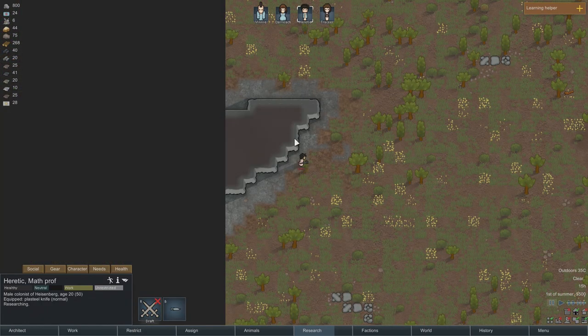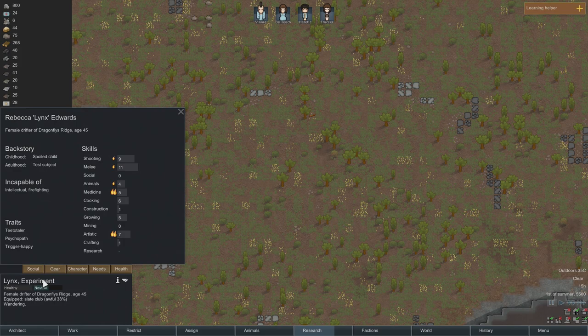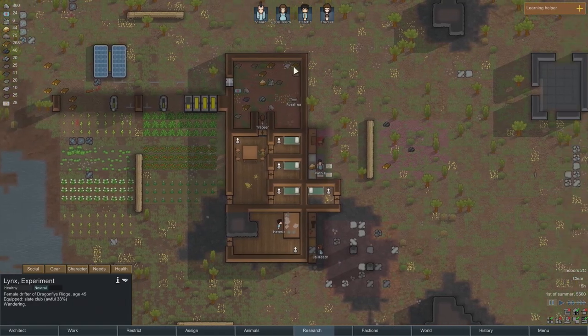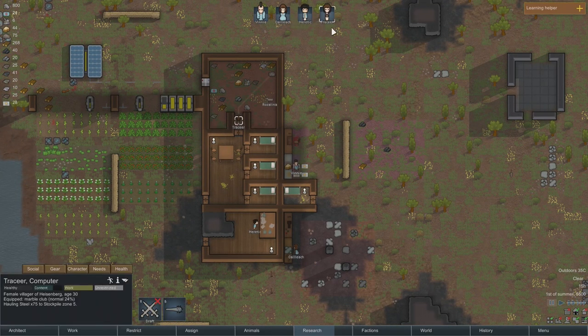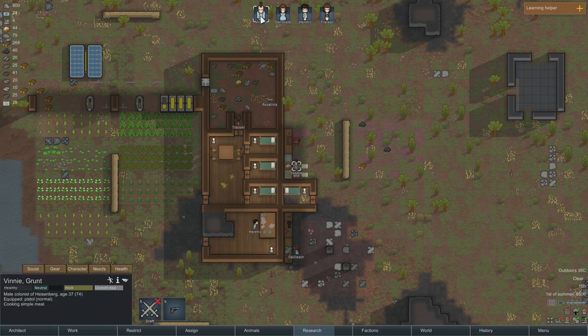Prepare a defense or attack preemptively. It's just one guy and he's got a slate club. He's an experiment — a test subject. Looking at his skills: incapable of firefighting or being intellectual. I'm thinking do we want to actually get this guy? He is somebody that can shoot and can fight, but that's about it. We only need somebody else to take over construction duties. Let's go ahead and draft — we probably don't need everybody, just the guys with weapons: Vinny and Kayleek.